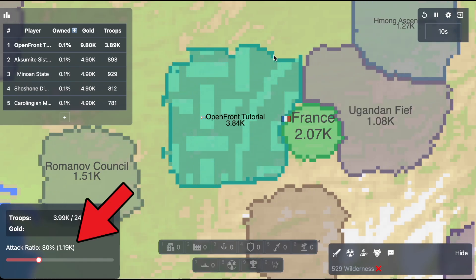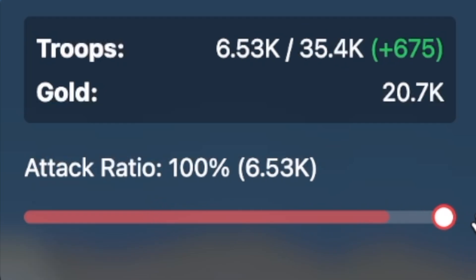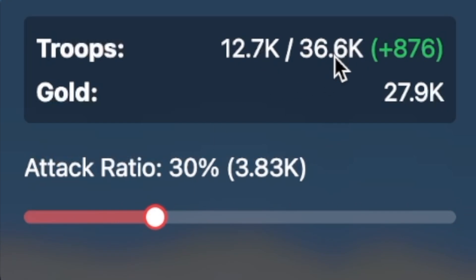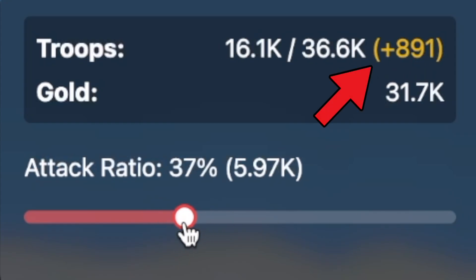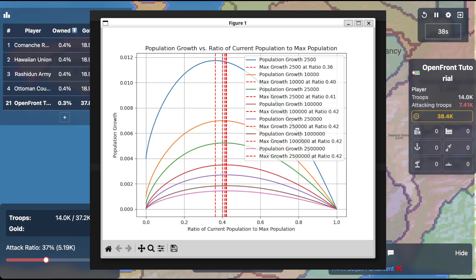As you begin to expand, you'll notice your control panel on the bottom left, which has your attack slider — controlling the percentage of troops you're sending out to attack with. 100% will send out all of your troops, while 1% will send out a very small attack. Above this, you'll see your population bar, which has your current population, your cap, and your current growth rate. When the growth rate number is green, it means your population growth is increasing; when it's yellow, it's decreasing. This works based on a bell curve that currently caps out at around 41% of your max population.